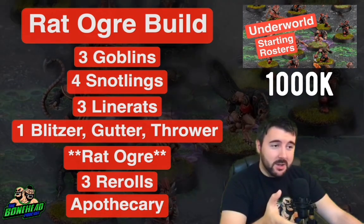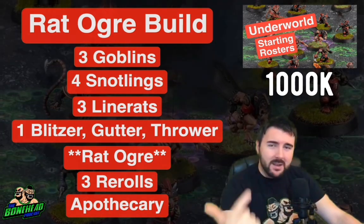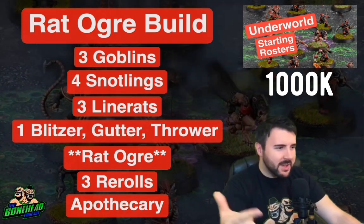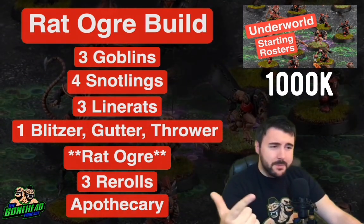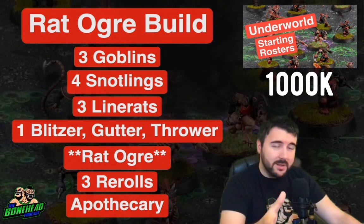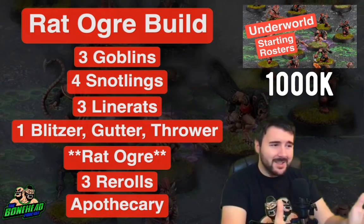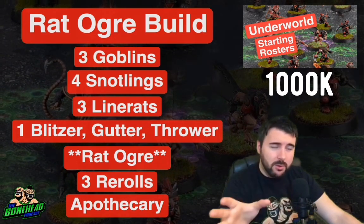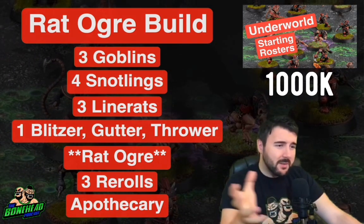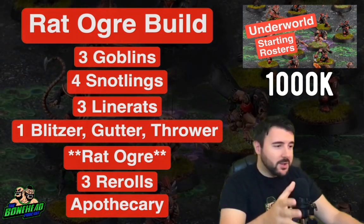This build is going to be aggressive. You've got everything you want: extra players, spare foulers, a big guy who's raging and gets mutations — although Mighty Blow and Claws don't stack the same way anymore. You've got a Blitzer with Block, a Thrower with a legitimately great passing game, and a Gutter Runner. It's just a fantastic roster. Whether you want the Troll to go the Tentacles-on-the-line route or the Rat Ogre to be your second Blitzer who murders stuff, you can do so much with this roster.